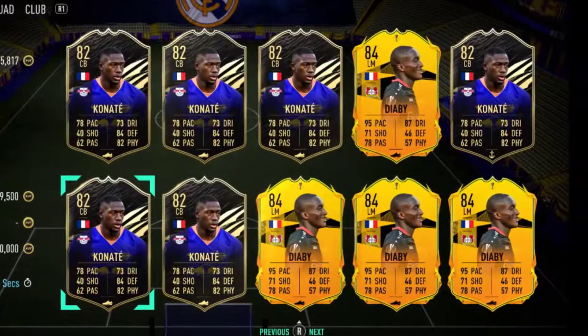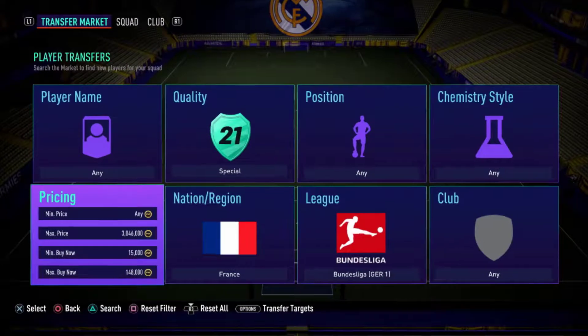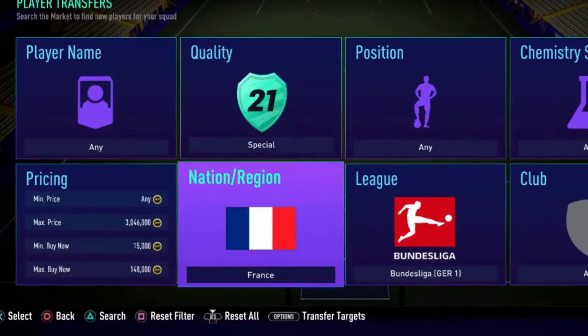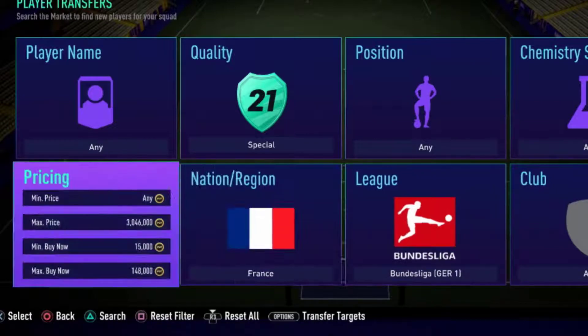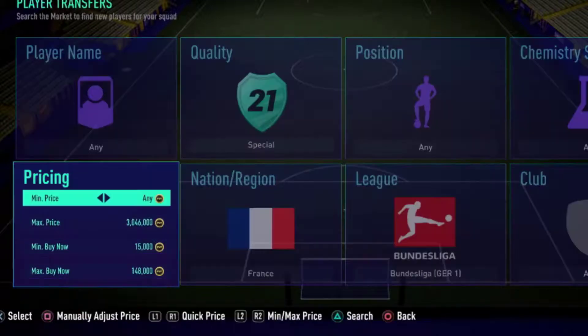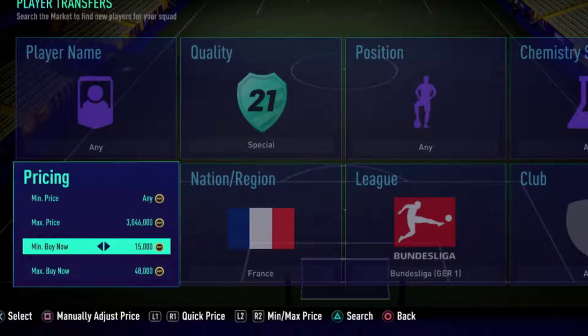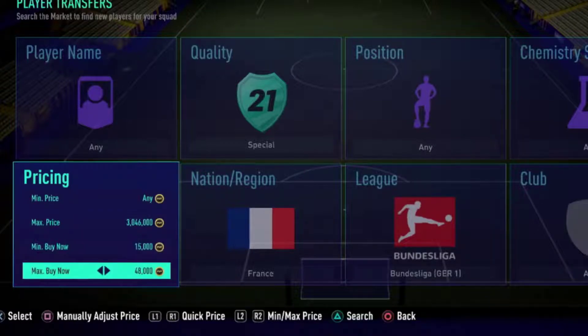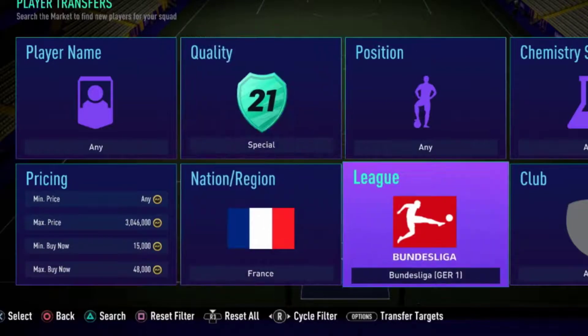Hi guys, welcome to a new video. We are here again with a sniping video. Today's filter: nationality will be France, league will be Bundesliga. I will give you amazing tips about coin transferring and filtering players. Today we will search for a minimum buy now of 15k and maximum buy now of 48k for French special Bundesliga players.